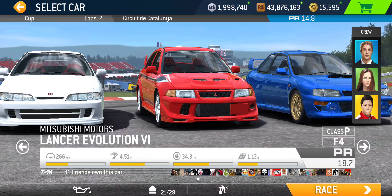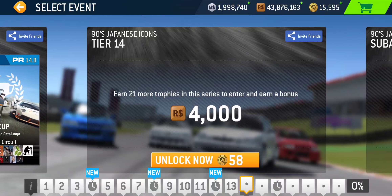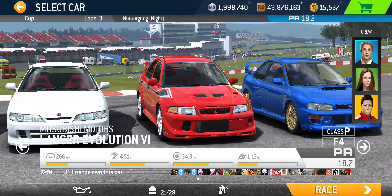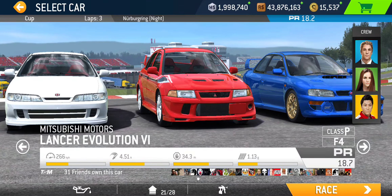All cars featured in this series should be able to compete in Tier 13 with enough upgrades. Tier 14 is likely the last tier the Civic can do, since PR 18.2 is the max PR for the Civic. Tier 14 events: Autocross at Circuit of the Americas Club Circuit, Endurance at Melbourne, and the Cup at Nürburgring Grand Prix — a night race, PR 18.2 required for this three-lap Cup.